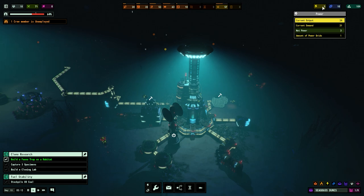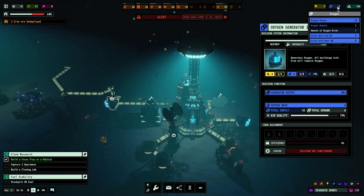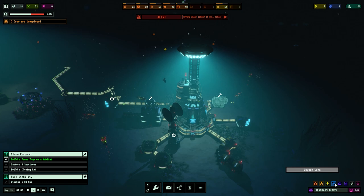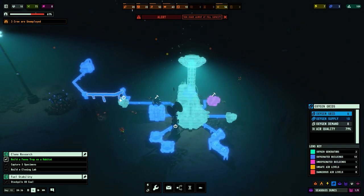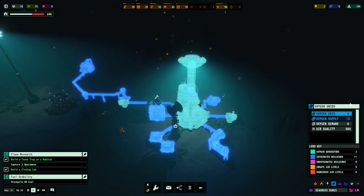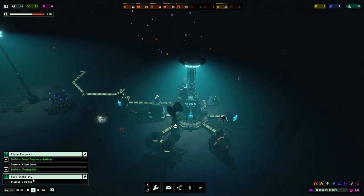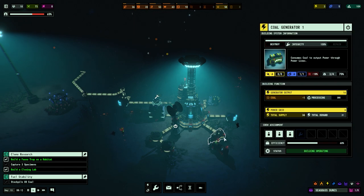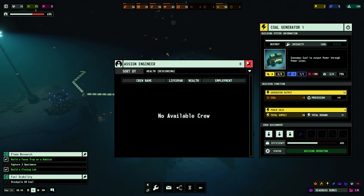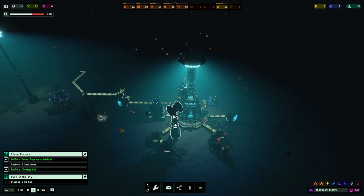We've got 3 power and 10 oxygen. Let's see what happens if we toggle this - oxygen is low. I'm going to see if it's low quality - it may get to that. Milestone: cloning lab completion! I'm going to turn the sonar back on because we're getting a bit low. We need fuel stability - once we get that 80 coal we get a specialist crew member: an engineer, and possibly scientists as well.